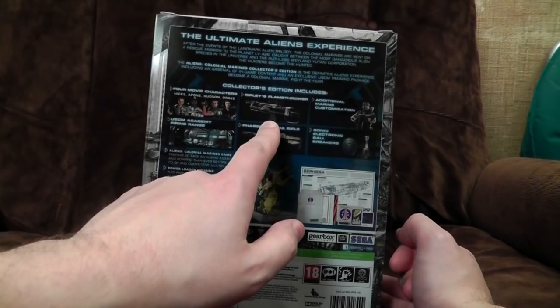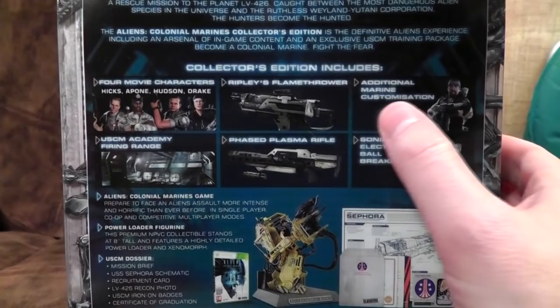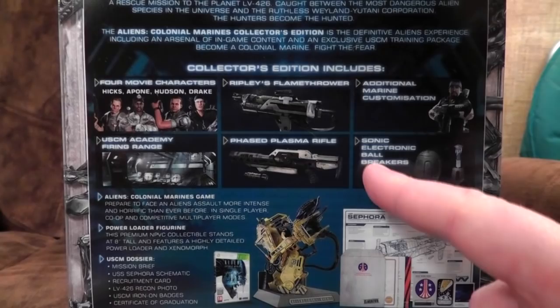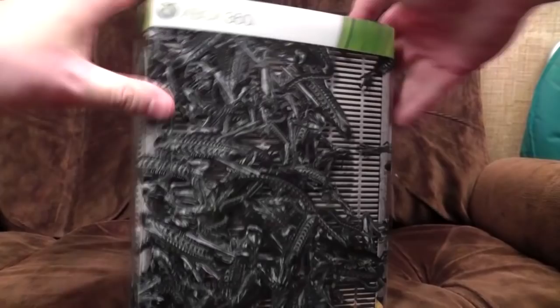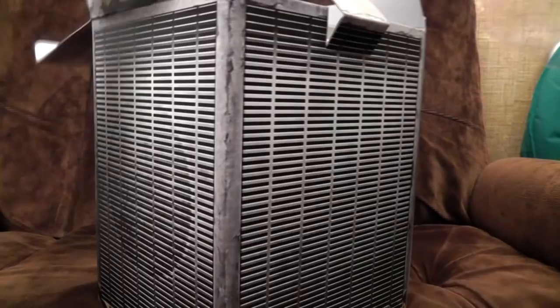What do you get then? You get four movie characters, Ripley's flamethrower — believe it or not, she seems to be marketing her own flamethrowers now — additional marine customisation so you can give them funny beards, academy firing, sonic electric ball breakers. Ball breakers? Let's have a look at the statue then. Maybe they can redeem themselves slightly by giving a nice collectible, though I very much doubt they will.